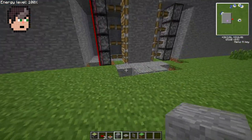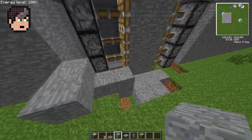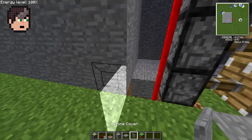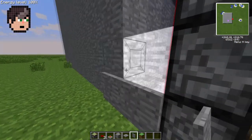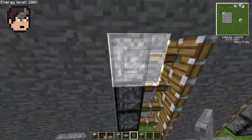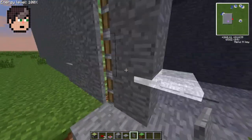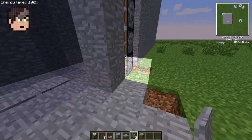Now to cover this up, you can either build around it like this or cover it up properly. Or you can use something called covers, which are made by using a saw on any block pretty much — there's loads of blocks that work: grass, dirt, smooth stone, chilled stone, everything like that. And they can be placed on blocks and they're only that thick, so they cover up really well. I'm going to just finish putting these on everything and then show you when it's done.